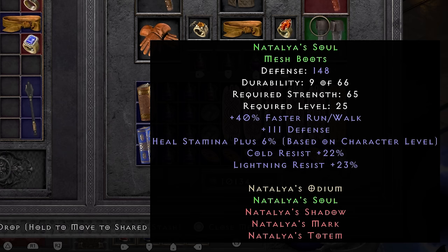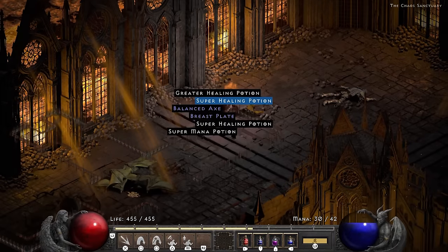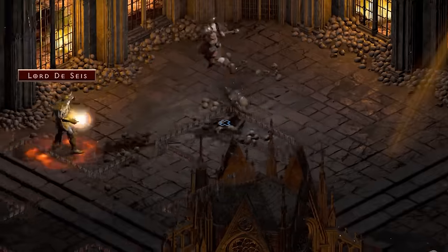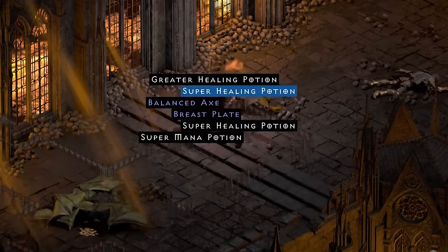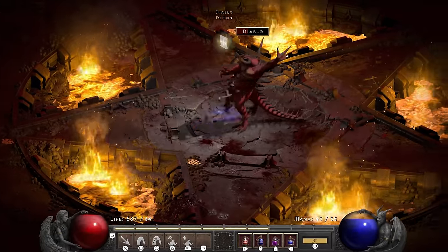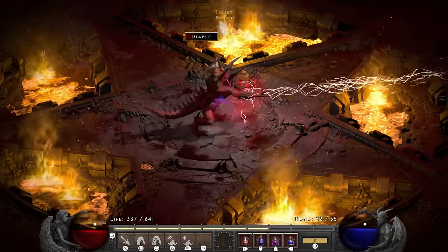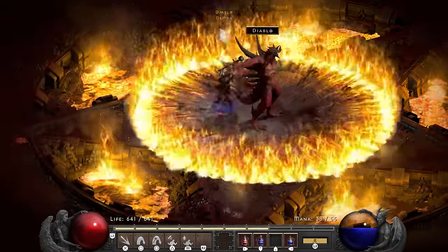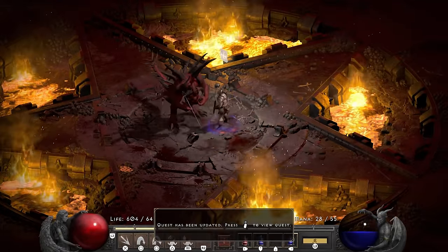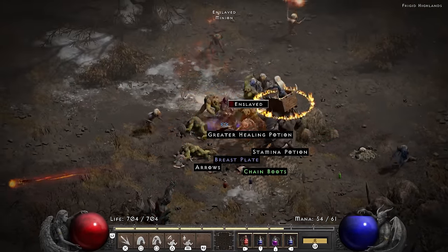It's time to equip some boots made for walking — the Natalya's boots with 40 faster run/walk and a pile of resists. In the Chaos Sanctuary I go ahead and one-shot Lord de Seis. I mean I can just look at that on repeat, it makes me so happy. The Diablo fight is insanely tight — they should nerf that guy. At one point I even needed to drink a potion. Seriously, nightmare fuel all the way through.